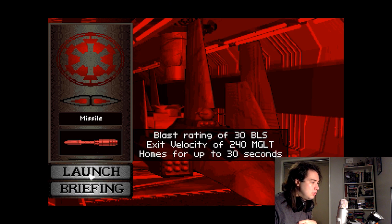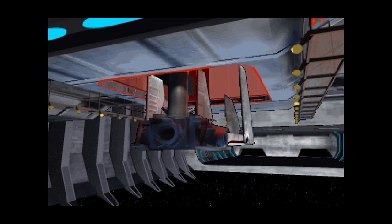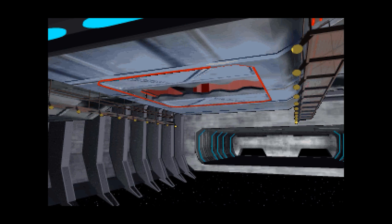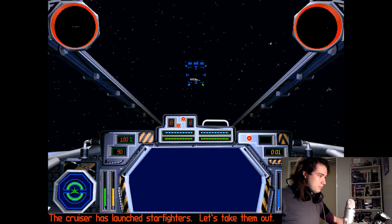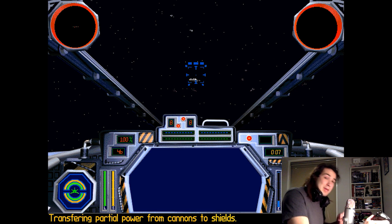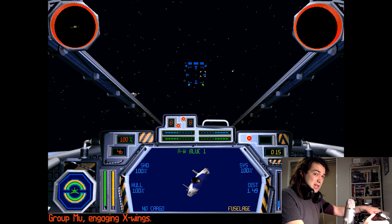Here we go — missiles? Yeah, sure. The cruiser has launched starfighters, let's take them out. Okay, here we are — our lasers and shields we're going to pump up. By the way, if you are just joining us and have not watched the X-Wing let's play that I did, there is a shield bar for this ship.